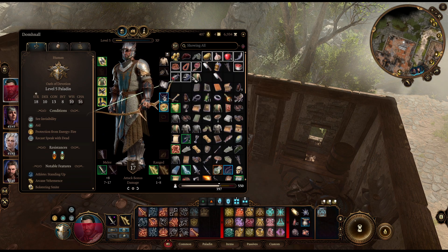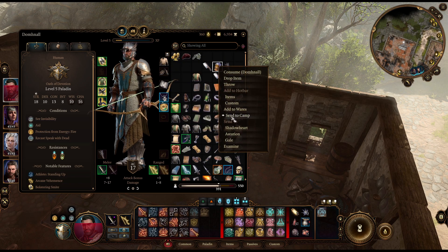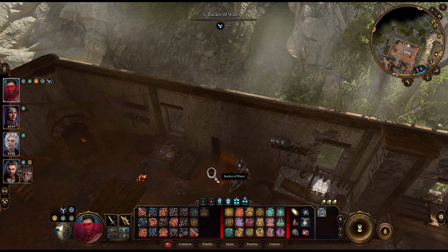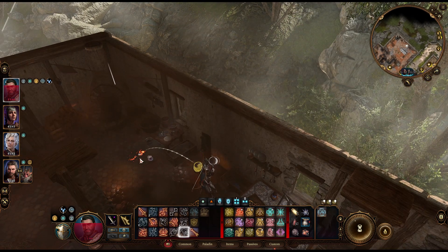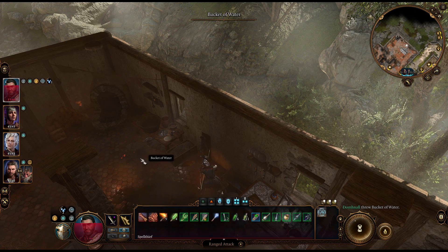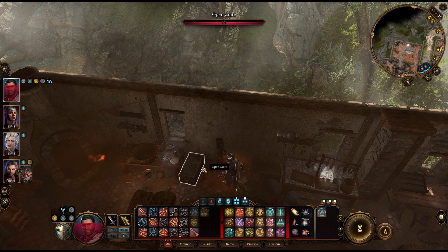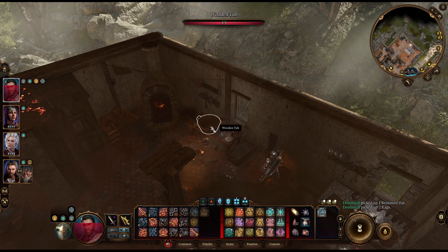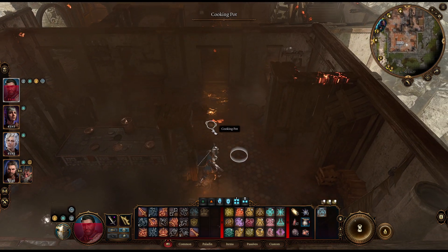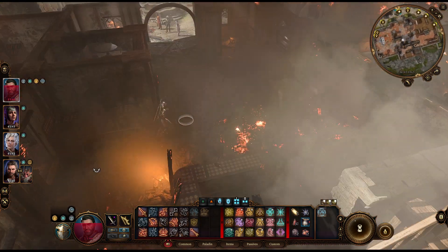Alright, let's send all this stuff back to camp. We have the other side of the first floor to loot, and then upstairs. I figured that would break open the bucket of water and put out that little fire, but I suppose not. Alright, to the other side.